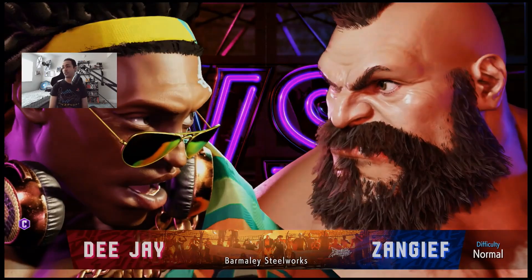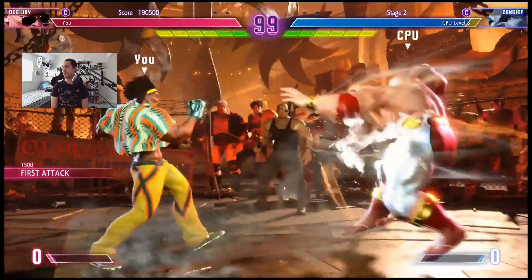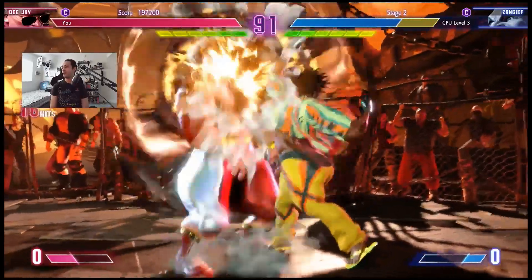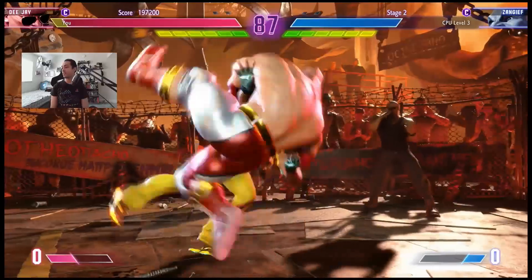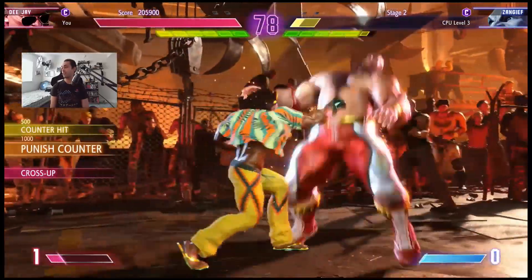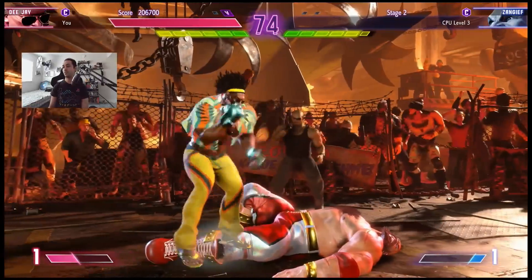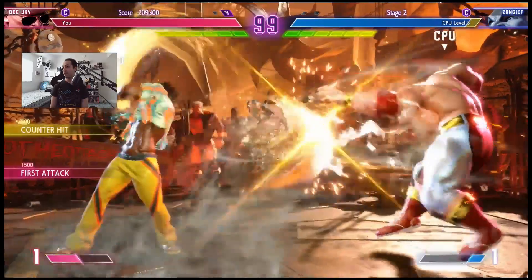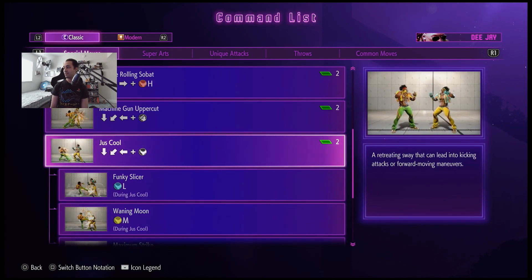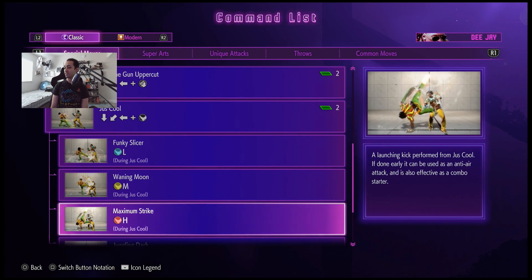He's like, oh my god, it's Zangief! Showtime, baby! He's got his new outfit. Let's see if we could hit confirm into that - oh, that's our maximum upper! That's definitely interesting. Okay, I need to look up his supers. So there's the charge one we know, and then the double back for his level three which is with punch. Ultimate head ram is with kick. I thought we caught him - oh my God, I thought we caught him. We're going to catch the next one. They're really changing up some of these characters - it's a juggling dash. Interesting.